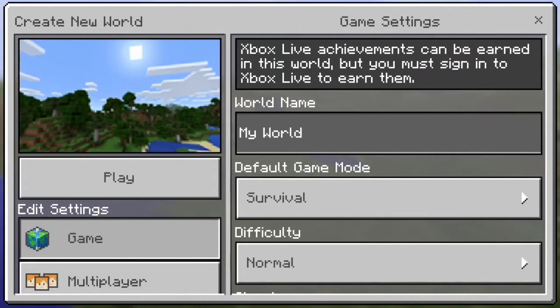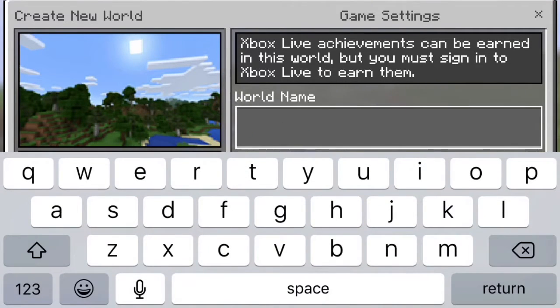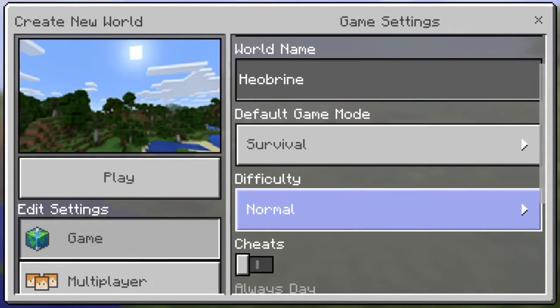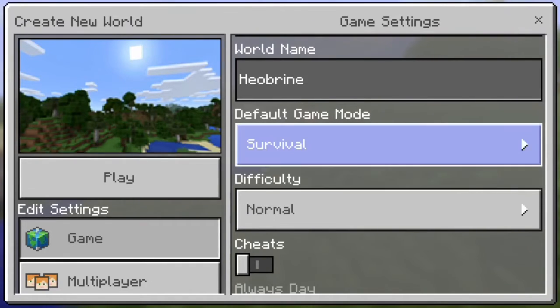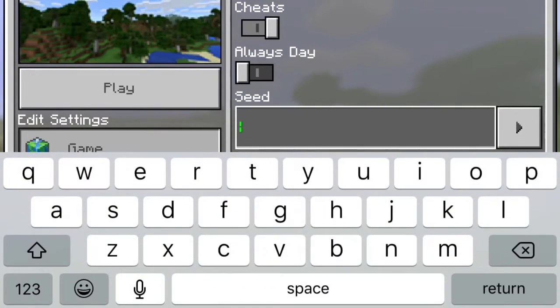This works with version 1.0.2, 1.0.1, and 1.0.0. You just want to name the world whatever you want — I'm just going to name it Herobrine. Make sure you do it on survival or it won't work. I'm just doing it on creative so I can boost through it and not waste time making this video long. Make sure the difficulty is set to hard and make the seed 'brine'.